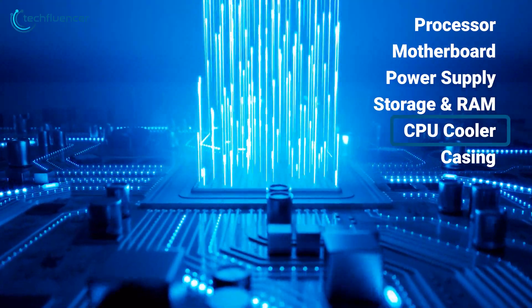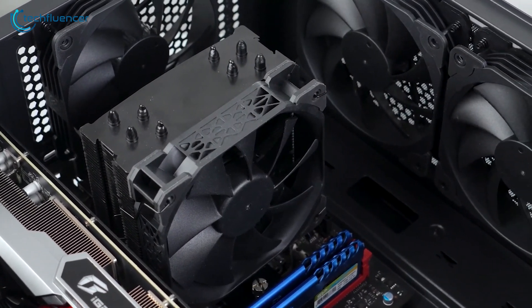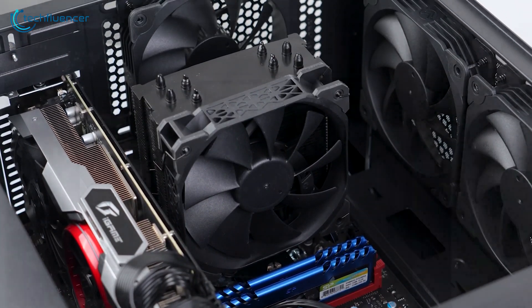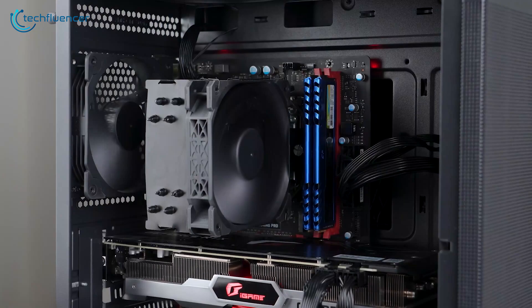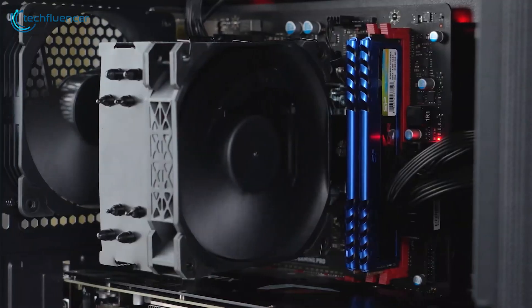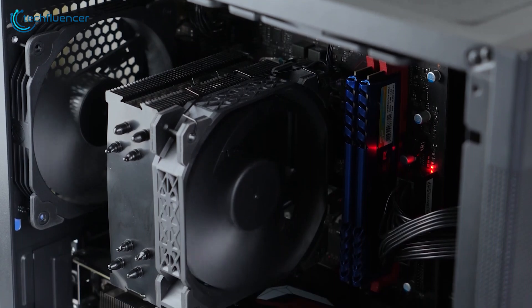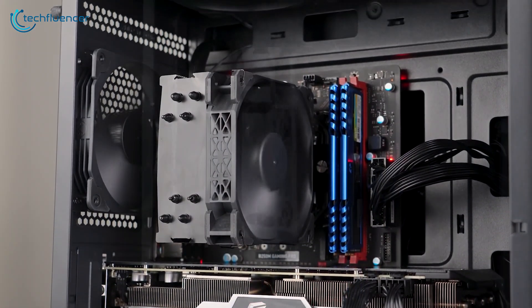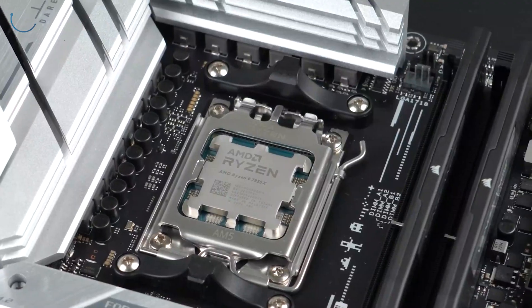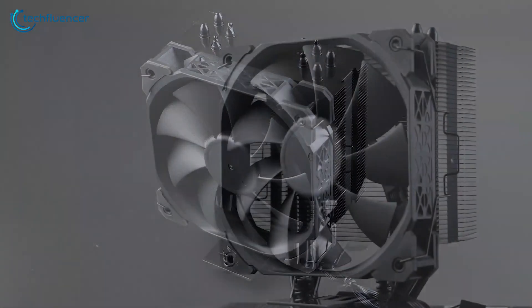To keep our CPU chilling, we've got the Dark Rock PX4 air cooler for a cool $16. Despite its low price, it offers good cooling performance and is relatively quiet — a big plus in a budget build. The included fan is sufficient for the Ryzen 5 4600G, ensuring your CPU stays within safe temperatures even under load. For an even cheaper option, you could stick with the stock cooler that comes with the Ryzen processor, though the Dark Rock offers better cooling efficiency.